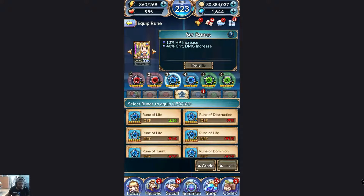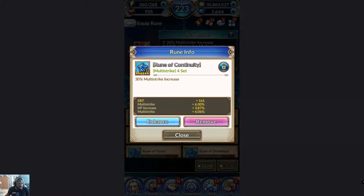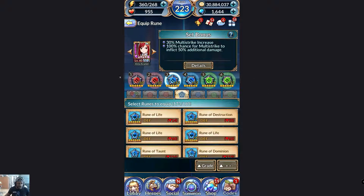Only certain rune slots have certain substats available. For example, with Urza — who I built as a multi-strike character — I wanted all my substats to be as multi-strike heavy as possible. But I couldn't do that in rune slots one, two, or five, because those slots do not offer multi-strike substats at all. So I focused on rune slots two, three, four, and six — those are the ones that give the multi-strike substat.